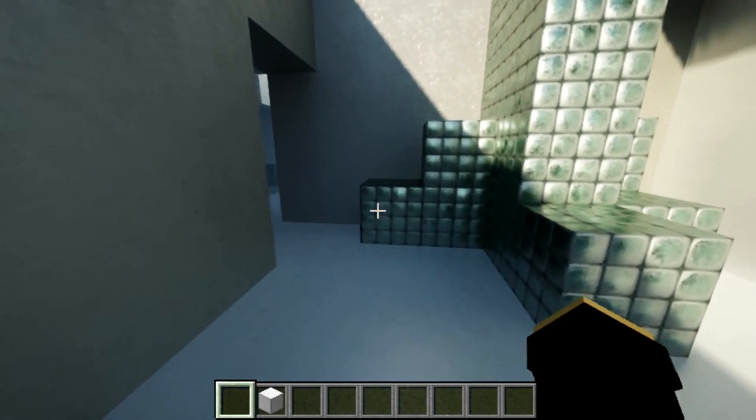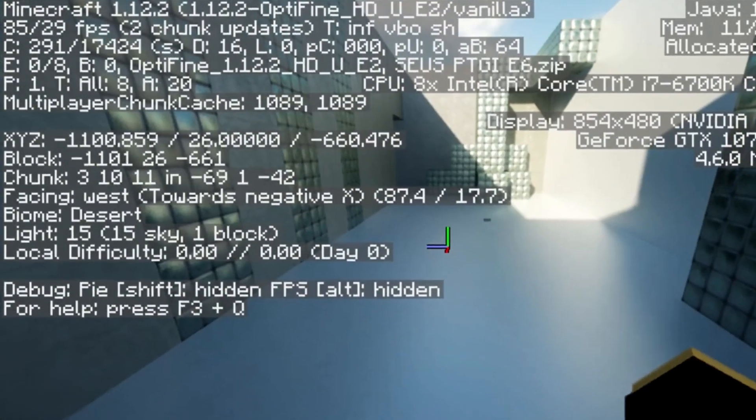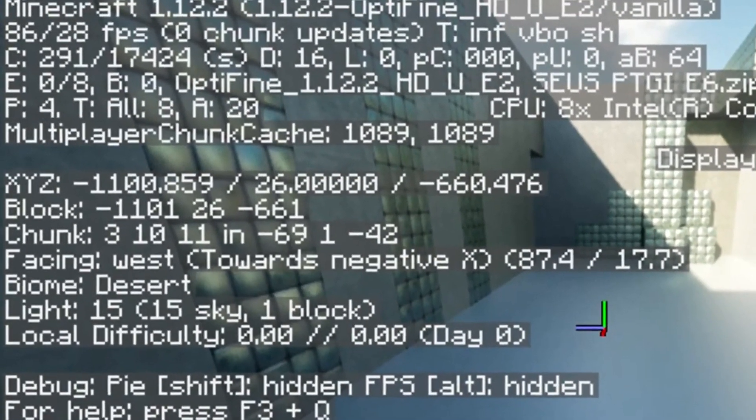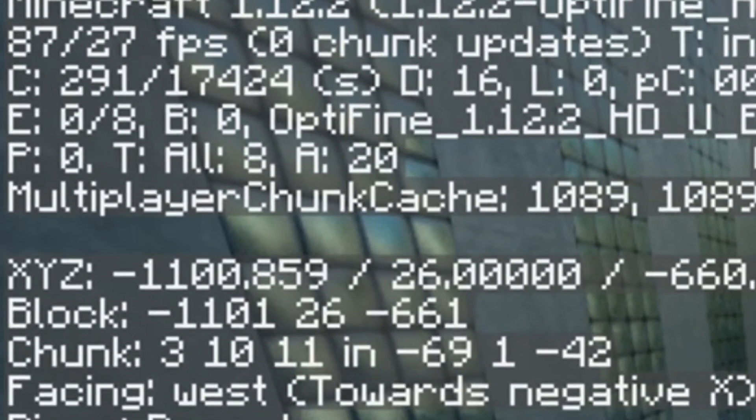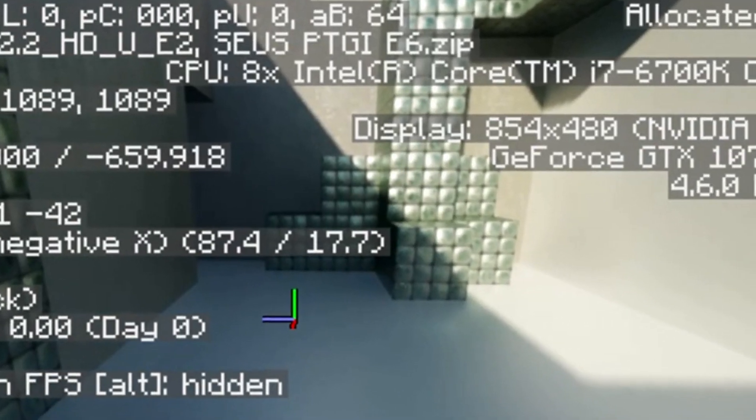First thing — a lot of people ask the same thing: what's your FPS? I would say my FPS is 85. As you can see, this is my old PC spec. I have an i7-700K, 4K. As you can see, my graphics card is a 1070 — not the Ti, only the 1070.